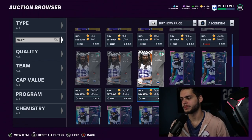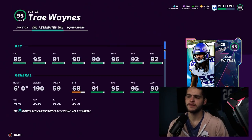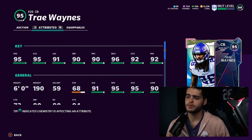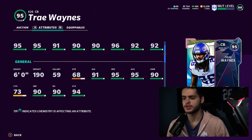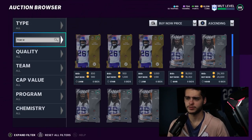We have Trey Wayne, who just dropped with the Mud Heroes promo. At 141k this is a perfect price for this card. He can't be powered up, but he gets 95 speed, 95 acceleration, 91 agility, 90 jumping, 90 play rec, 96 man, 92 zone, 92 press. The beauty of this card is he will get 99 man, 97 zone, and 97 press — which is pretty good — with good speed, good agility, and decent height. You can probably get him pretty cheap through the Mud Heroes promo, maybe even free from the solos.